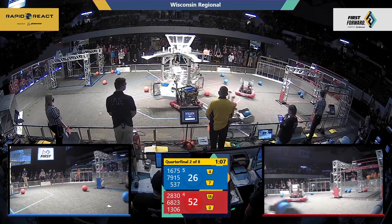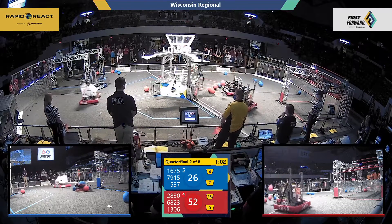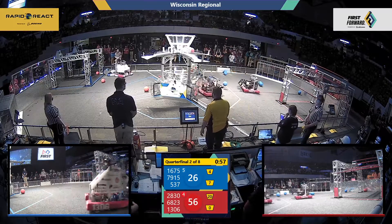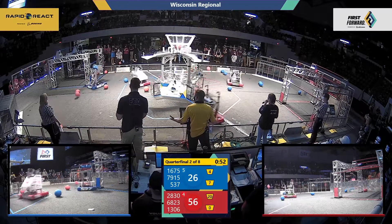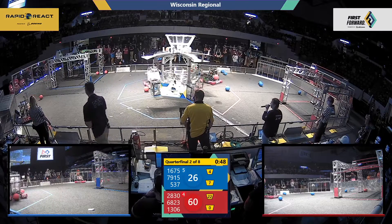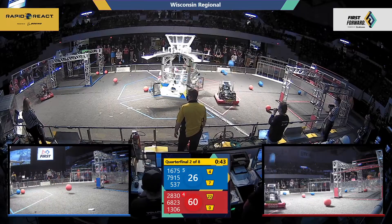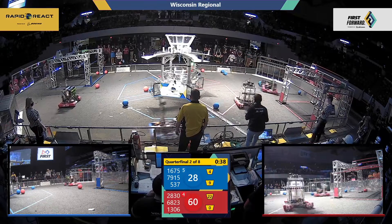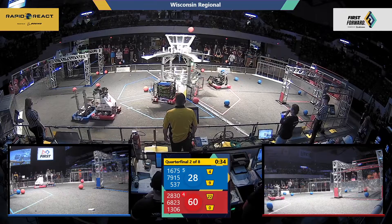Blue alliance side — Rippin Robotics lining themselves up with that mid-rung already, with time still to go in this match as teams continue to try and shoot some in. UPS looks like they're having some difficulty getting their catapult to launch. Charger Robotics adding two more blue cargo to the lower hub. Wildcats going for that upper hub — one makes it.